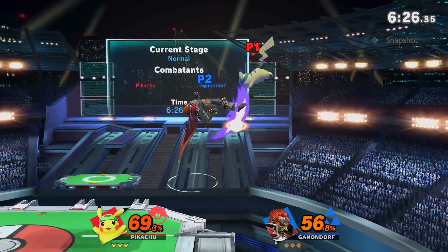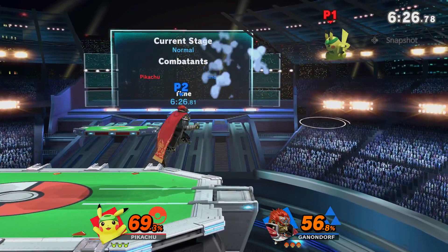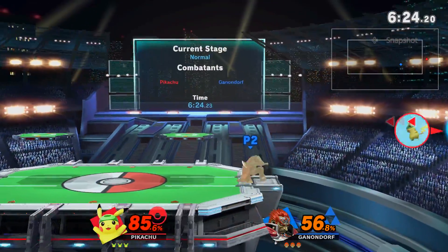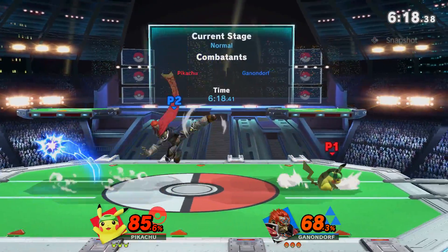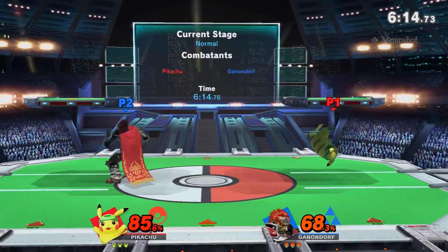Very predictable double jump into T-Jolt since the Pikachu was in T-Jolt mode. Any aerial will beat out the T-Jolt and then most likely hit Pikachu as well. Pikachu recognises my gameplan to jump over the T-Jolt and nair, so they space retreating aerials as counterplay.